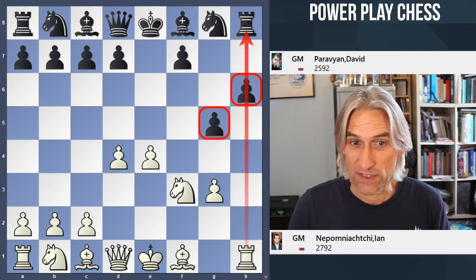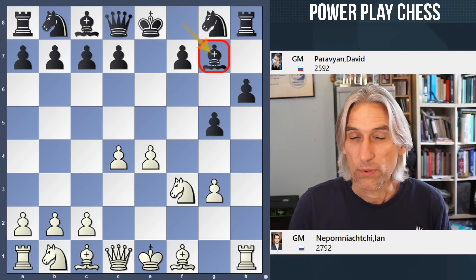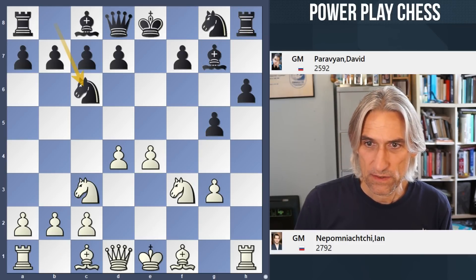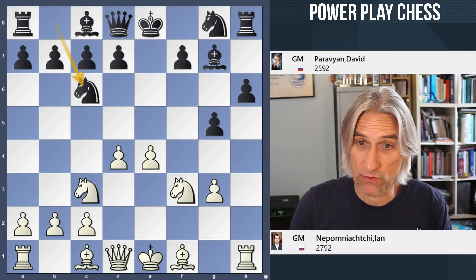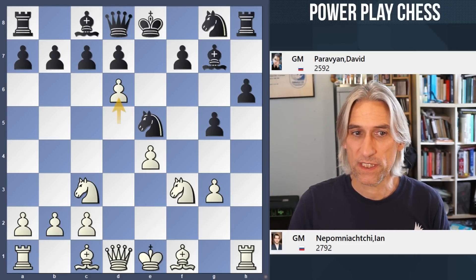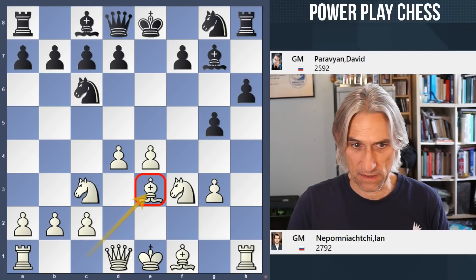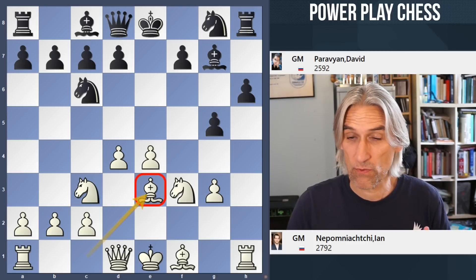If black advances with G4 then Knight E5, and you can see these pawns are being destabilised and white is getting close to a very swift breakthrough. Paravian plays very sensibly and exchanges off on G3 — that's why he played H6, to support the pawn on G5. Because this rook enters the game straight away, black plays Bishop G7 to guard the rook. Then Knight C3, Knight C6, and Bishop E3 from Nepo.